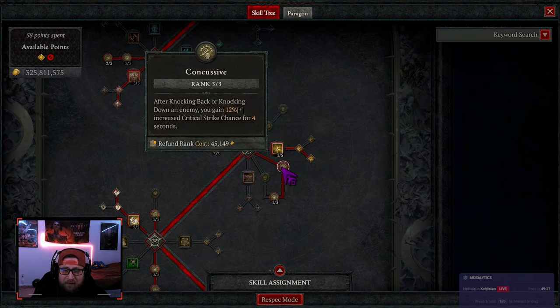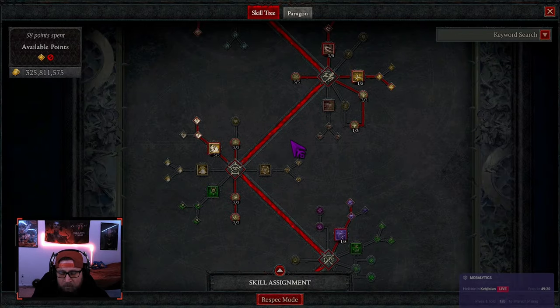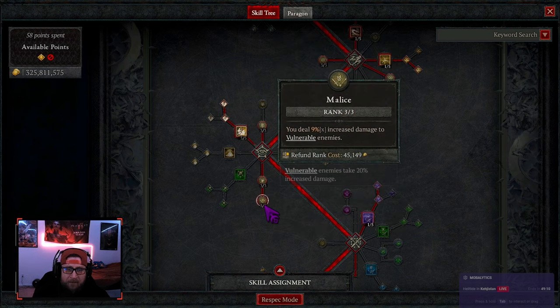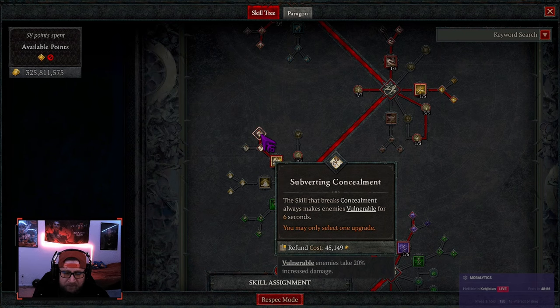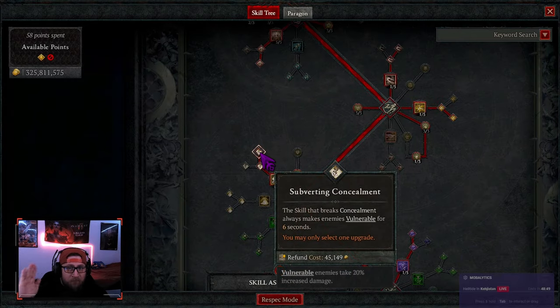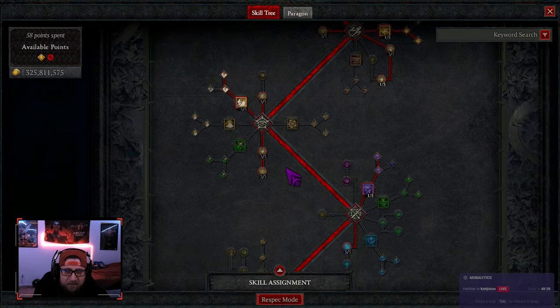Three points in Concussive — after knocking back or knocking down we gain crit strike, and critically striking a dazed enemy knocks them. Then we take Agile: using a cooldown increases our dodge chance, and dodge chance gets pretty high in this build so more dodge is great. We max out Exploit as well as Malice for more damage. The main ability of the build is Concealment — we want as many ranks as possible to reduce the cooldown. We take Subverting Concealment so the skill that breaks stealth is Flurry, which makes everything around us vulnerable, and then we drop grenades for massive damage.